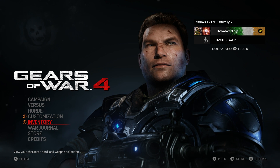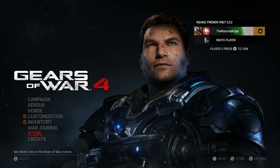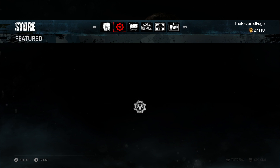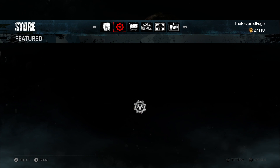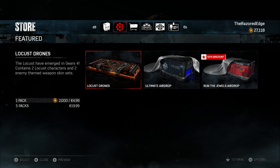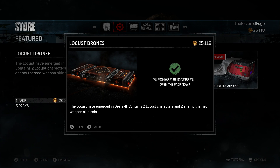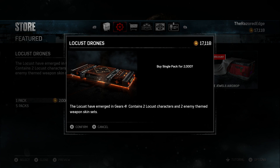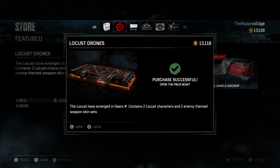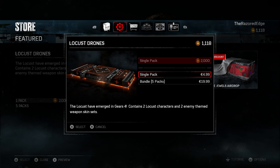Interestingly, both Locust characters are actually legendary. As always, you guys have been crazy on Twitter as soon as these gear packs drop - I've seen people land both legendaries in one pack, which is crazy. The hardest thing seems to be the drop rates for the weapon skin sets - it's going to be really hard to complete all of them. A lot of people are probably trying to claim these packs at the same time. I'm going to buy as many as I can - that's one, two, three... thirteen. I can only open 13.